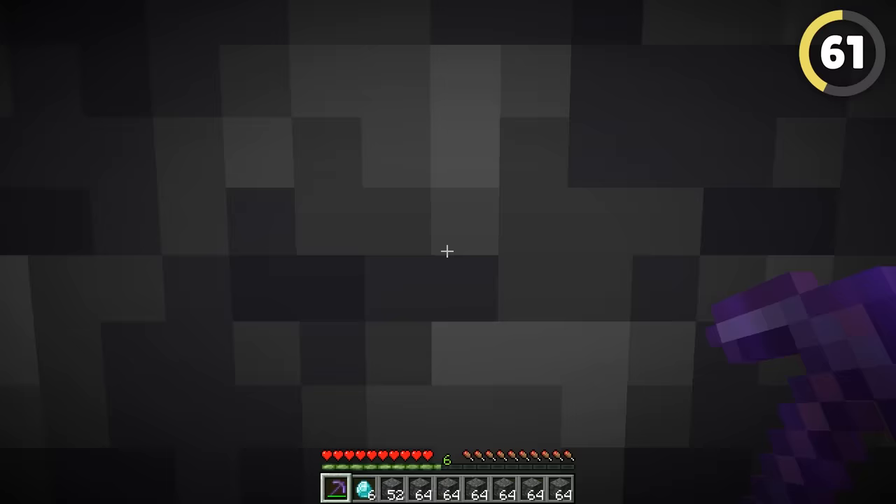Pros know to never use lava to get rid of your items — it's dangerous and there's no second chances. Instead, use a cactus. Make a cross-shaped hole, cover it, put a trapdoor above and a button above that. Now you can throw your items on the trapdoor, and if you throw the wrong item you can just pick it up again. Then when you're ready, press the button and watch the items get deleted by a cactus.